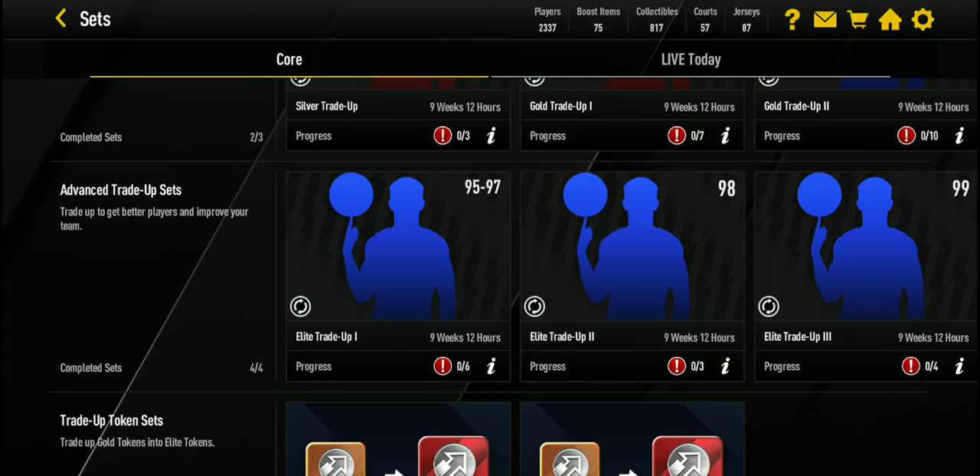Not only do you get 85 overall players, you will also get a lot of coins from duplicates. You'll get millions of coins from just selling those 84 and 85 overalls, because you saved up your 80 to 84 overall players this season. Even if the trade-up doesn't transfer over like last year, you can just quick sell them for some coins.